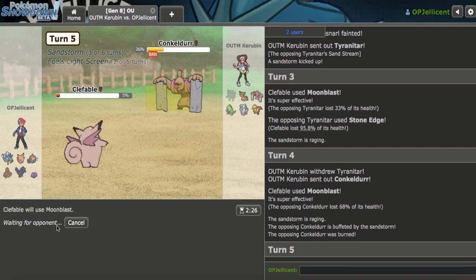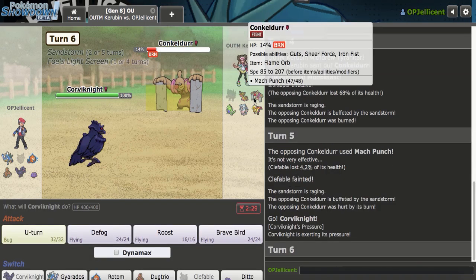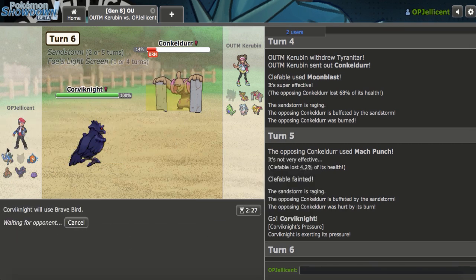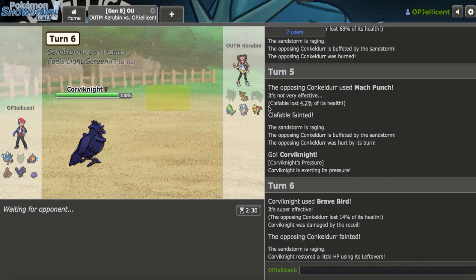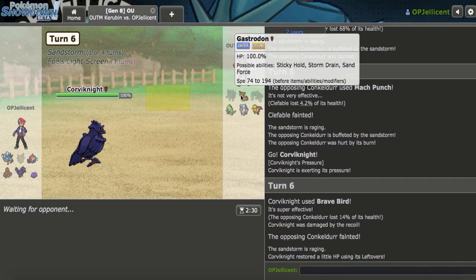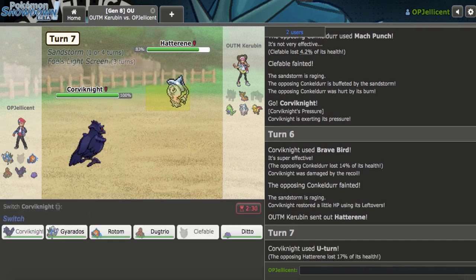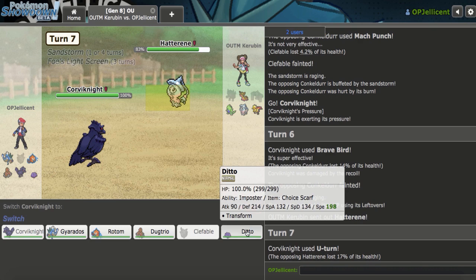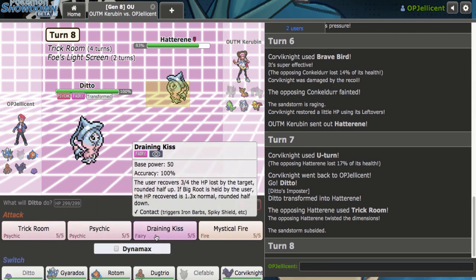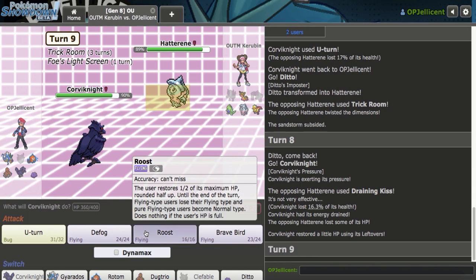They finally just attacked me — okay. I'll go to Corviknight now and just Brave Bird. If it doesn't kill — which it won't — I don't want them Drain Punching health back. Let's knock it out. Now they're going to go to Dracozolt. What's my best play against Dracozolt? I need to keep Corviknight here, obviously — it can Pressure stall Gastrodon. Hatterene comes in. Trick Room? I'm going to go to Ditto. It's Trick Room. Draining Kiss — that's interesting coverage.